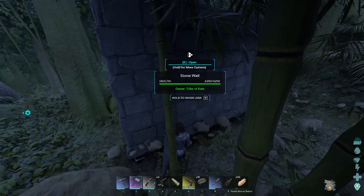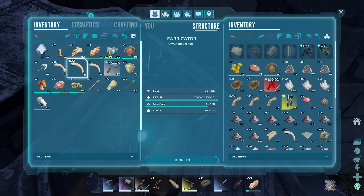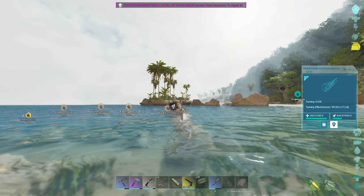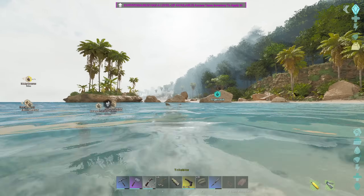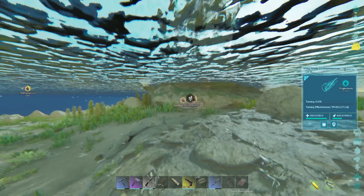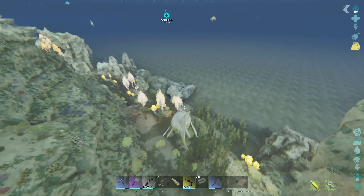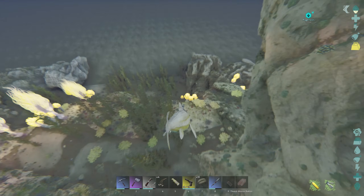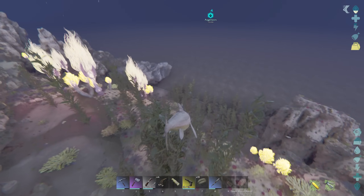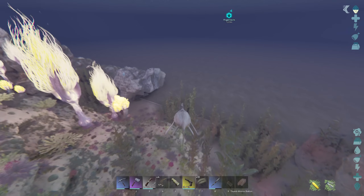Plesiosaurs can be kind of a pain to tame, so we might have to get an Ichthy first - like one of those dolphin things. We've finally tamed a dolphin. As you can see, there were a couple of unsuccessful attempts, but we move. I'm going to need to get all this stuff off my screen. The next thing we need to go and do is knock out a Plesiosaur - well, first we need to find one. I always hate taming things underwater. It's just 10 times harder than it needs to be, so fingers crossed it's not too hard this time around.